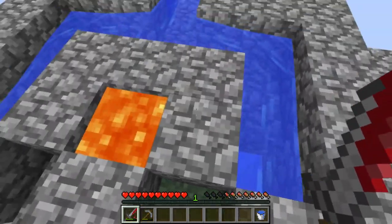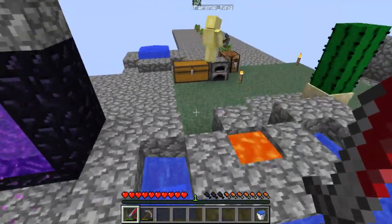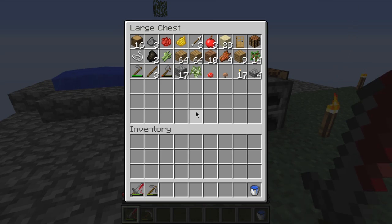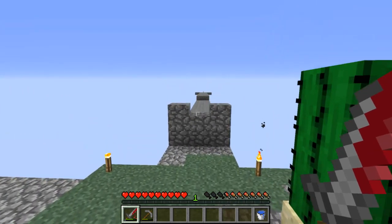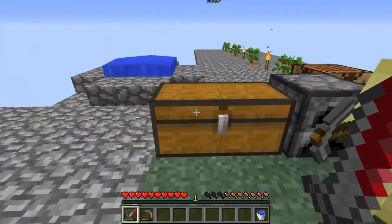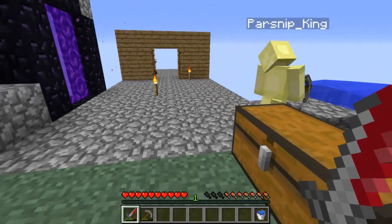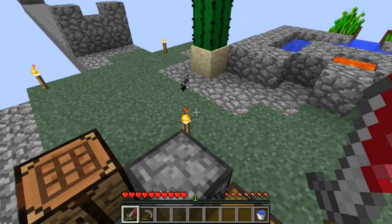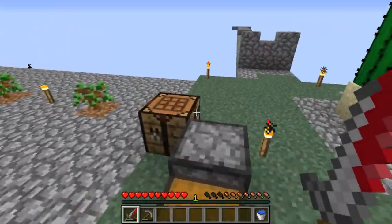Basically there was already a Nether portal that the map creators had built in the overworld, and whenever they went through the one in the nether it would always take them to the creators' portal — not the one they made. So I think this second portal might take us to another island.